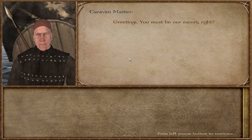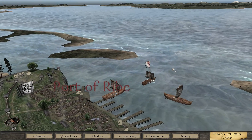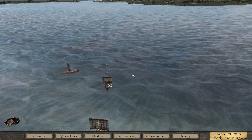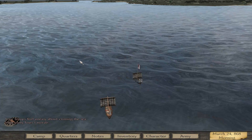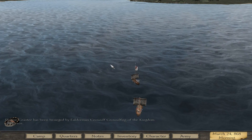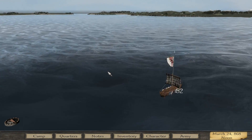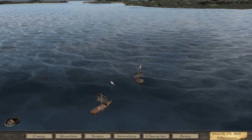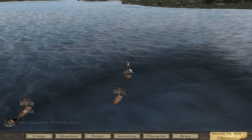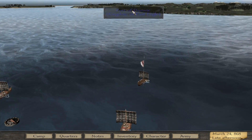We start escorting the caravan — a simple task but a little time consuming. These guys are really slow but we can't leave them behind as there's a big chance they'll get caught by Frankish raiders. The caravan size is seven. We'd suggest to the Blood Eagle mod team that they increase the caravan size and speed — that would be awesome. Nevertheless, Dunwich is just ahead.